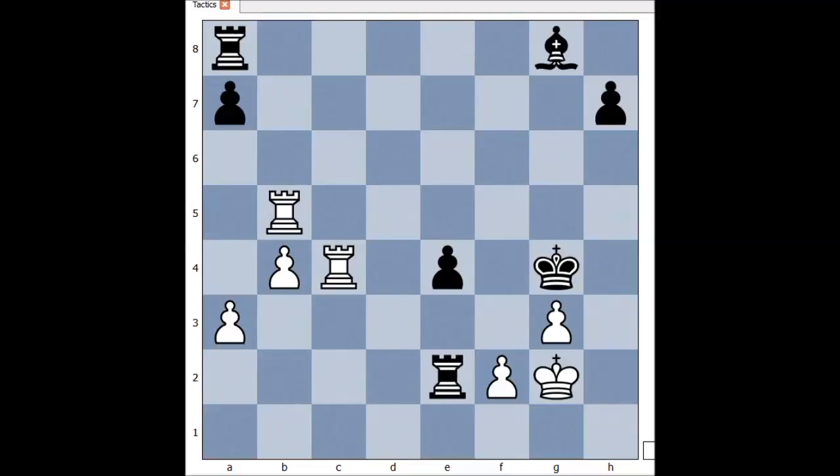Next one. It is White to move and to checkmate in two. What would you play in this position if you had White pieces? The winning move is rook takes pawn, check. Rook takes rook, and it is checkmate. f3, checkmate.